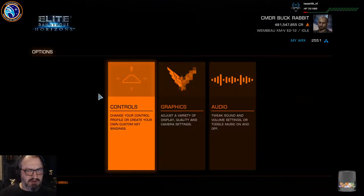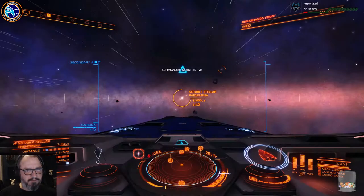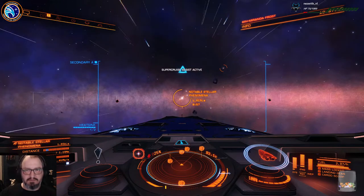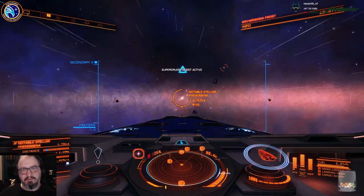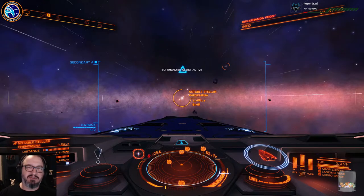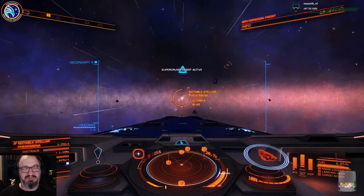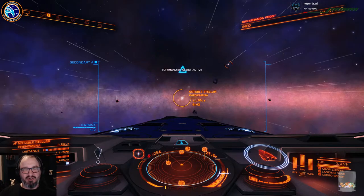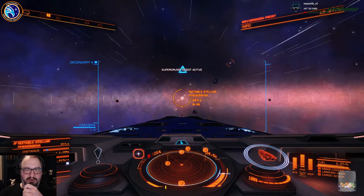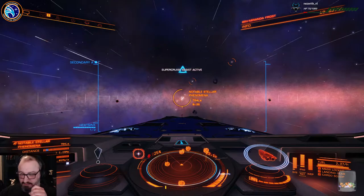Sound levels should be at 75% — yeah, they're alright, they're good, just checking that. So we're off to see some notable stellar phenomena. Well, it looks like Virgin have actually fixed the thing. Bucky's supposed to be an explorer and he just hasn't, so I thought might as well jump into the Buck account and do some exploring. You don't see sites like this in the bubble.